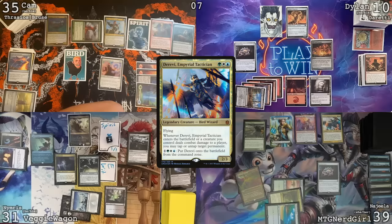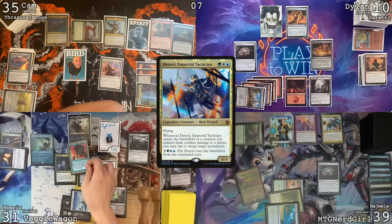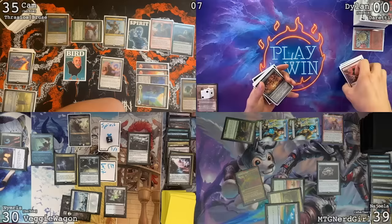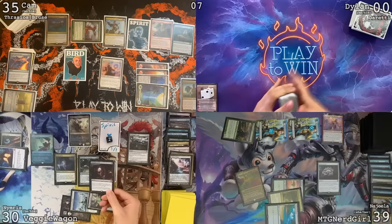I will untap and draw — going to cast Derevi, Imperial Tactician. There's a Rhystic Study trigger on the stack, I'll pay it. That seems not good. I did in fact save a piece of interaction. I'll cast Force of Will, pitch this Mystic Remora targeting Derevi, and go down to 30. That is going to resolve — I can't do anything about it. I will get another Nimris trigger, put a Polluted Delta in the bin. The only thing I can do here is, unfortunately, attack Dylan for 6. Making it 12 — even if I block them all, I'm dead. I won't block any, I'm dead. Well, I killed someone in my first EDH game, I'll take it.